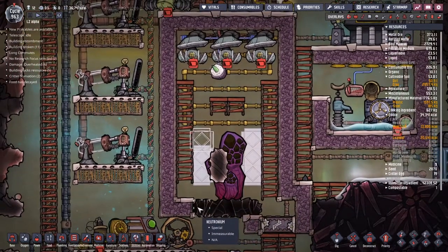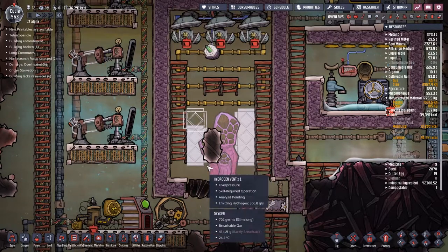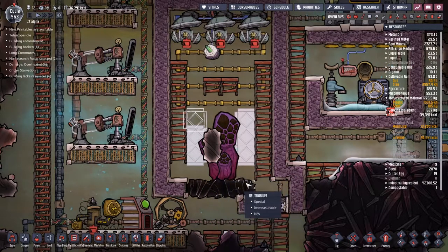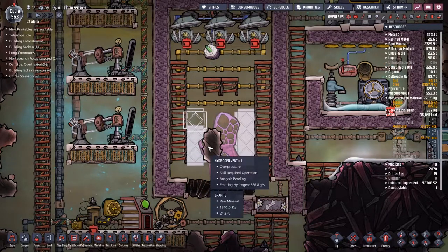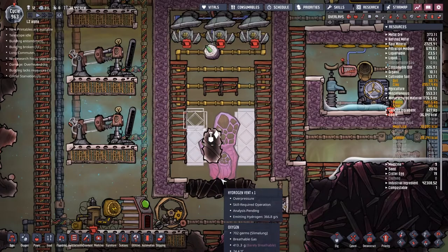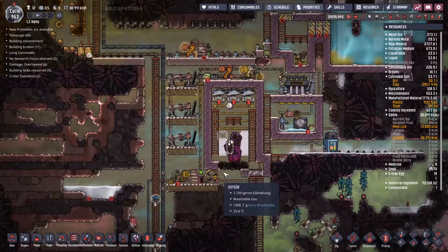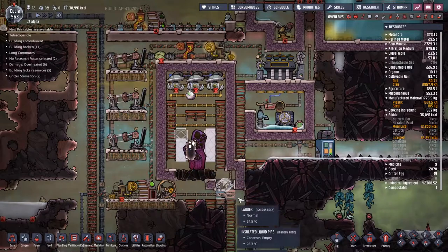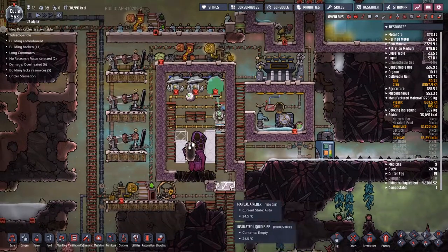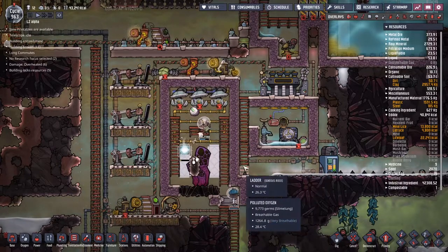According to the Oxygen Not Included wiki, the vent tile is the second from the right and second up from the leftmost edge — which seems a really weird way of saying 'second tile up.' So I think I can uncover that one. We'll just see what happens when it gets uncovered, and hopefully Forrest can get in there and do some stuff. This last wolframite plate is almost in place.